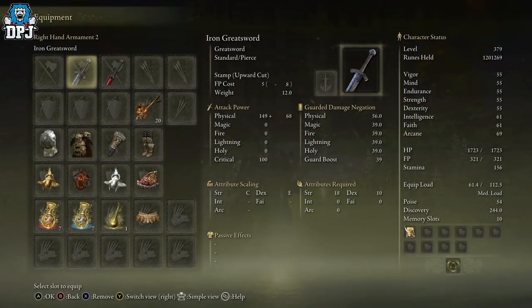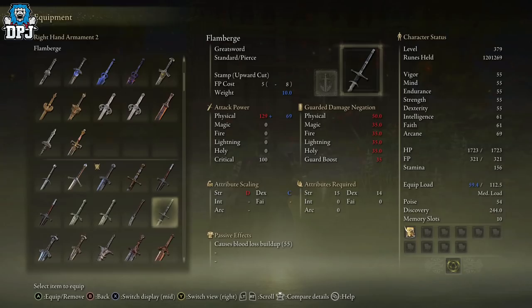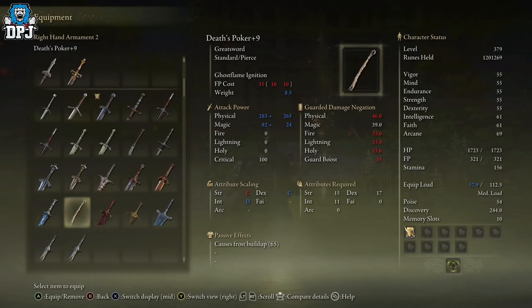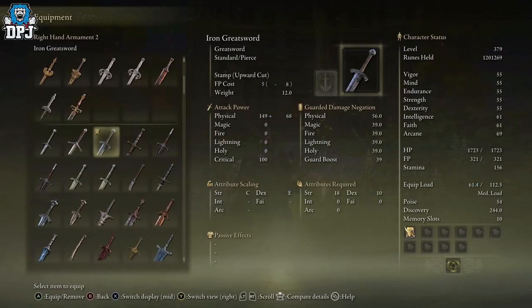The Iron Greatsword — I haven't actually leveled this up, I wanted to keep it at a standard level for you guys so you can see the physical attack power at 149. That's by far the most powerful I've had without upgrading. This thing is ridiculous. You can apply an ash of war to it — it will do some crazy things with ashes of war — but I just bring you the weapons, I don't tell you how to use them.